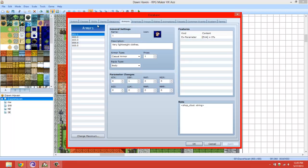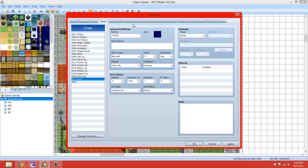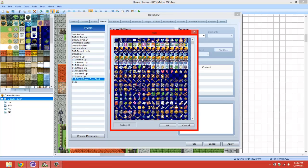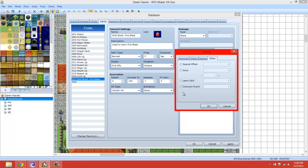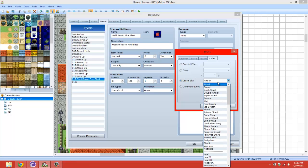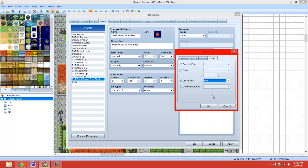So what we're going to do is go ahead and make a new item. Let's call this skill book 'Fire Blast'. We're going to go ahead and pick out a book icon - doesn't really matter. Use to learn Fire Blast, consume yes, one ally. So for the effect, we're going to go to the last page and then we're going to make it learn a skill. Let's find the skill - Fire - learn skill Fire. Apply.